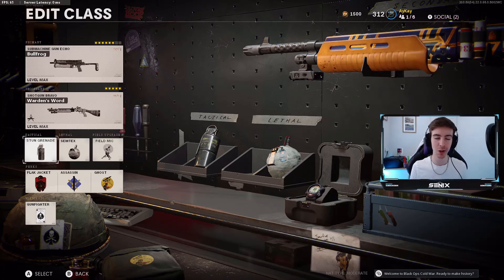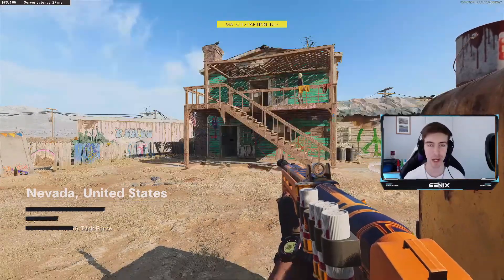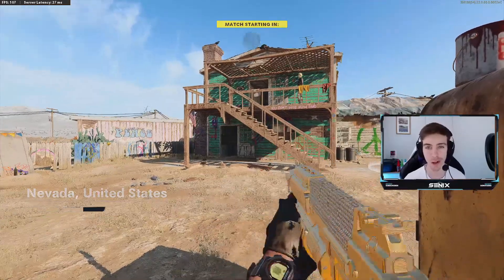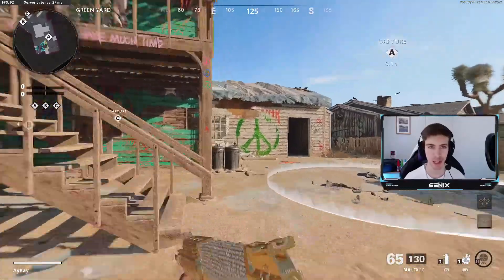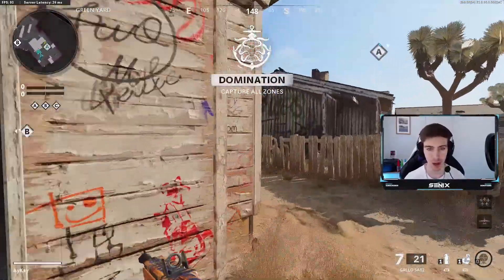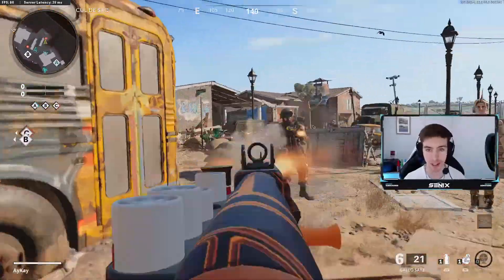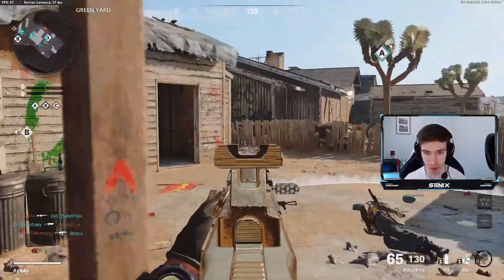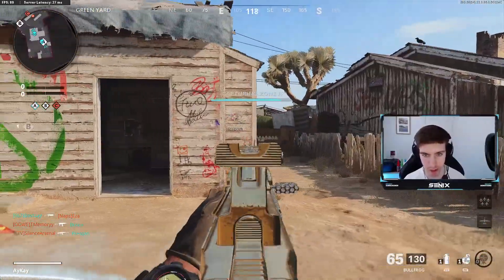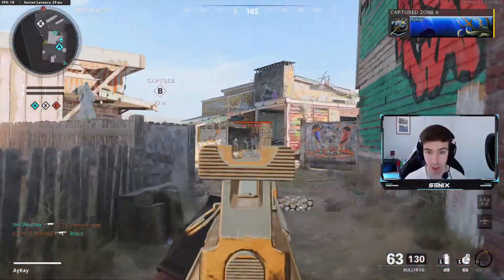Here we are in a game of Nuketown domination. Domination is a bit annoying because it's quite a long game mode, and I tend to always stick around till the end of the game for the camos — there have been glitches in the past where if you leave early you actually lose the camo progress made in that game. What we're really going to do is work on getting that field mic, then throw it down and hopefully get our two kills — or the UAV, whichever comes first.